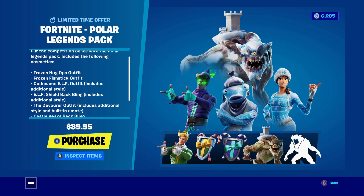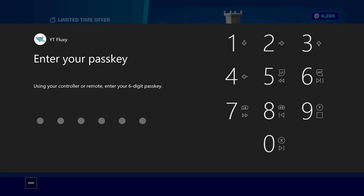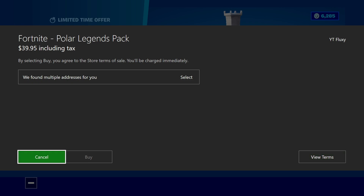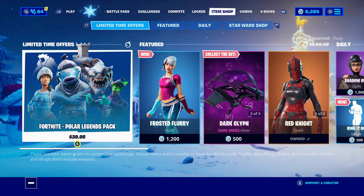On the right hand side it shows the Codename Elf with a different style - it comes with the normal one and the Mithy style, two back blings, a snowy version and normal version of the monster which has a built-in emote, and the Frozen Nogops which is going to be one of my main skins. Unfortunately I can't buy this at the moment - when I head in to purchase it pops up that there is no credit card on my account, because you need a New Zealand credit card to buy it this way.